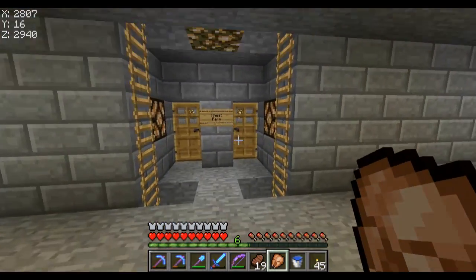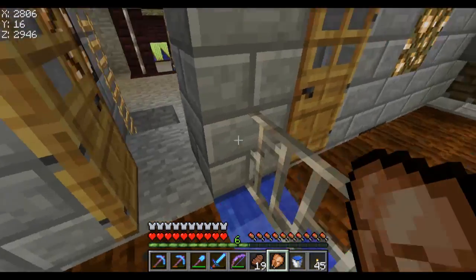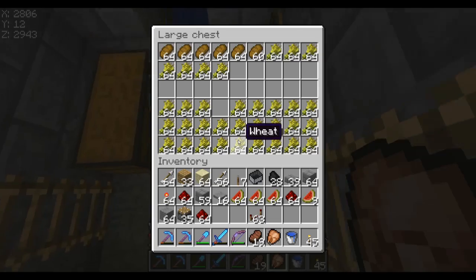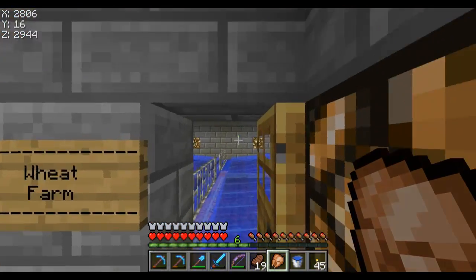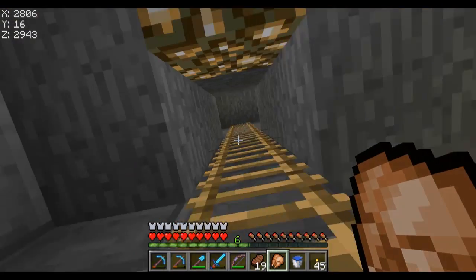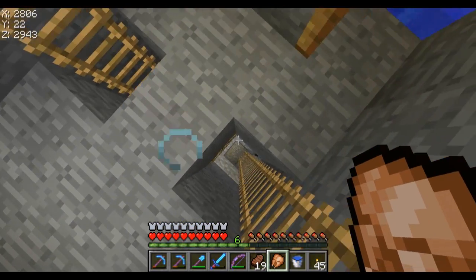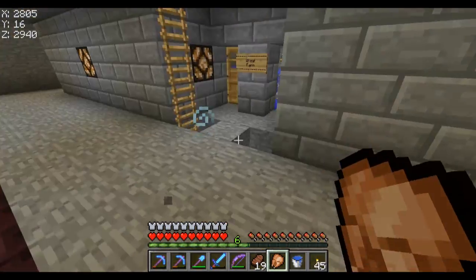Moving over here — wheat farm. It's not actually in use right now because I recently harvested it, but basically how it works is you turn on the lever and all of it goes down. There are actually two layers to this, which is nice because I can get a lot of wheat. It's exactly 64 seeds per layer on each side, so four stacks in total.